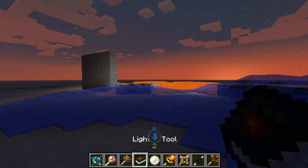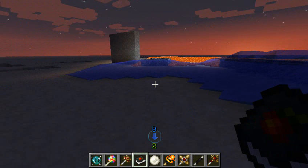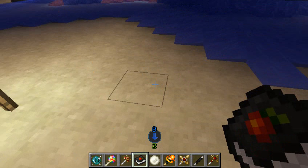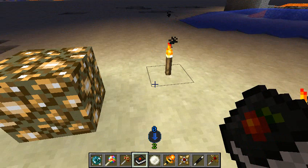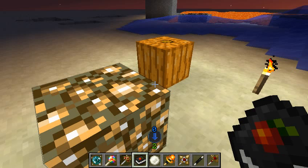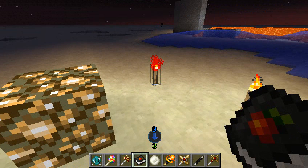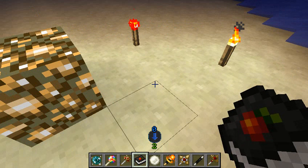This is another really fun tool for when you're mining. Since it's getting dark, it'll be much better to demonstrate it. All you have to do is right-click and it will place a torch completely free. But right-clicking on it again will change it to a redstone torch, and right-clicking again to a glowstone block, and then a jack-o'-lantern, to fire, back to glowstone, to a torch. And so that's really useful for when you're mining, or for when you're building too.